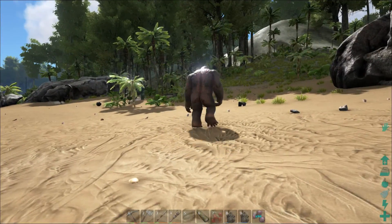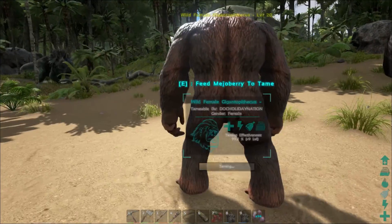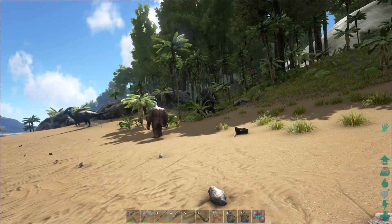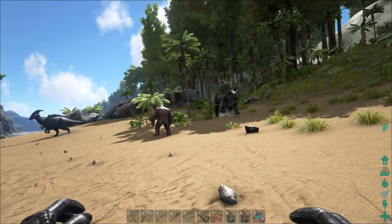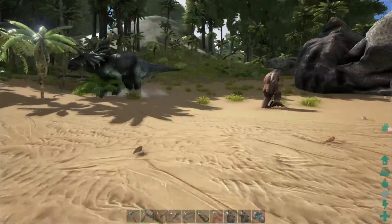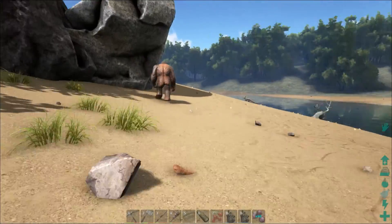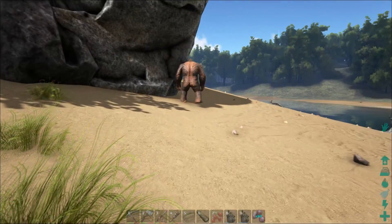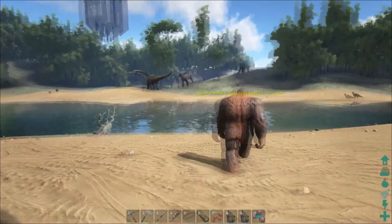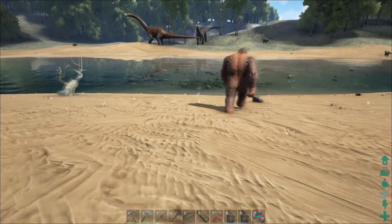My strategy is to wait until he first stops — he walks and then stops. What we don't want is for him to go up into the bushes, because then he can find food for himself and it'll take longer. If you're going to tame one, try to find it in an open area, or harvest all the bushes around it so it can't eat on its own and will have to eat what you give it.